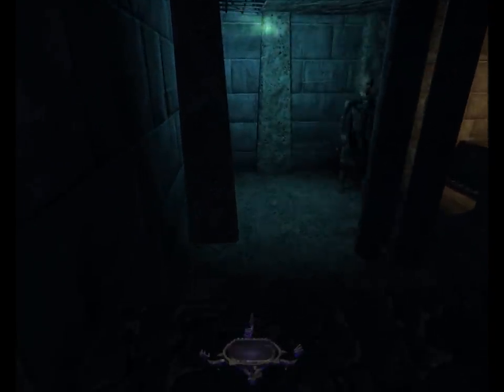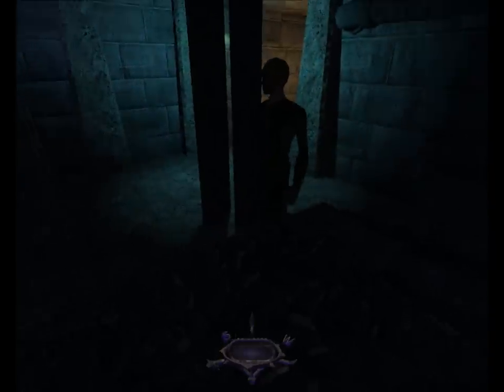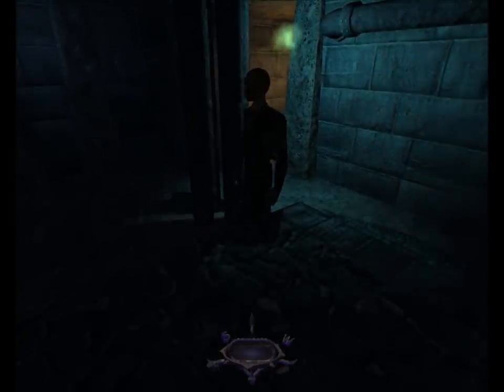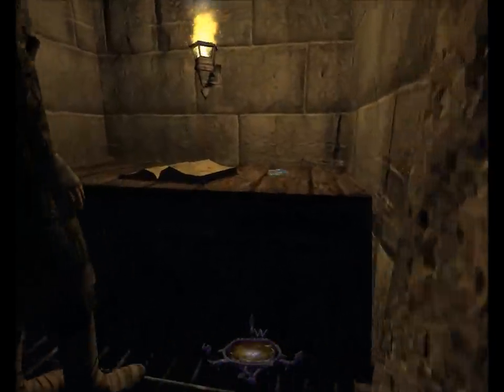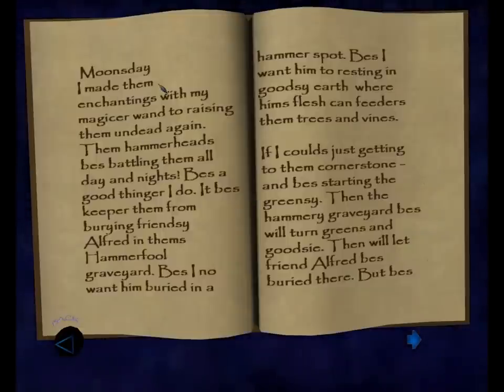Now finally, down here in this little sewer, you see a pagan. He's got one of those tricky pagan lights walking around. What we need to do is two-fold: grab his wand. But let's read his journal first. 'Moonsday. I made them enchantings with my magic-or wand to raising them undead again. Them hammerheads be's battling them all day and nights. Be's a good thinger I do. It be's keeping them from burying Frenzy Alfred in them's hammer-fool graveyard.'